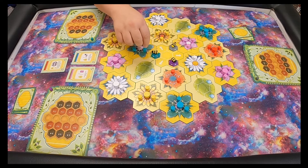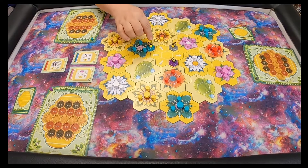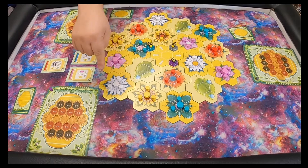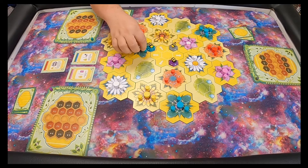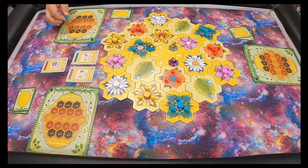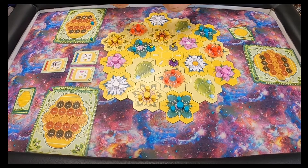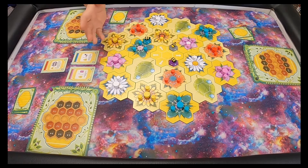So on a turn, I'm going to decide to move one space to pick up this pollen here. I turn my bee to face that direction, because you need to go ahead first, and then you go there. The next time you can't continue in the same direction — you have to pick a different way. Once you land on a cell with pollen, you pick up that pollen and place it in the row of your honeycomb that corresponds to your number of movement. I went one, so I can only put it in the one row, and I need to be mindful of my goals.